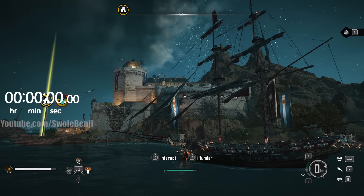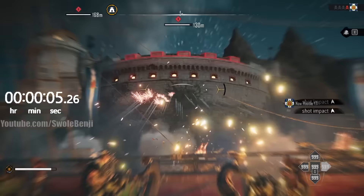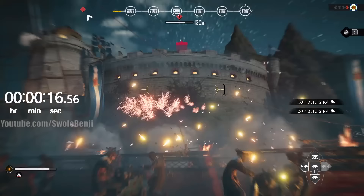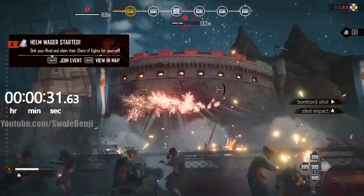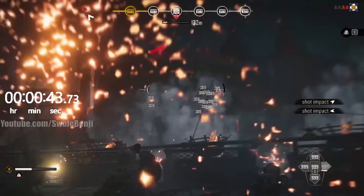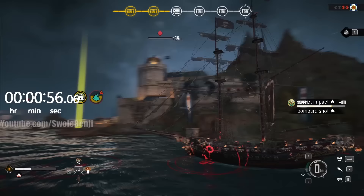Bonus footage: we're going to test the Demi Cannon Three on the wall to compare. This is a fast-reloading, shotgun-style cannon. The tower is fighting back — yes, I know the weak point is higher up, but we're keeping the test even. This isn't going to beat the other cannons. The demi cannons are not meant for sieges — at 27 seconds we're only at half HP. At 54 seconds, the wall is finally down.